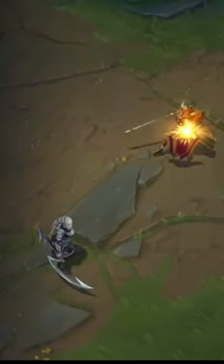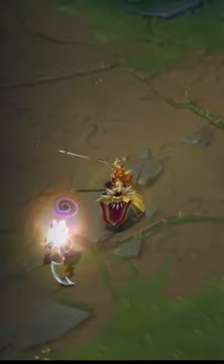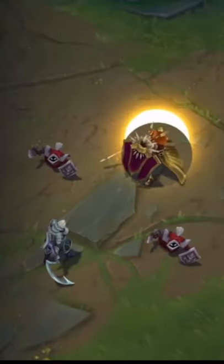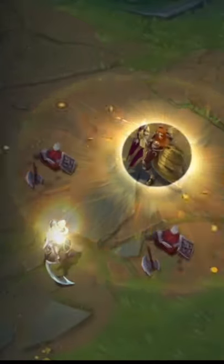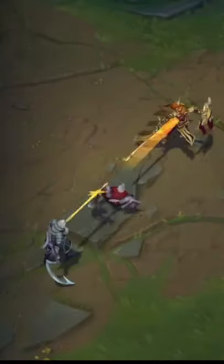Her Q: she gets an empowered auto-attack, and when she hits the enemy, they get stunned. Her W: she gains a bunch of resistances and then does a blast. And then for her E: she throws out a projectile, and when it hits, she gets pulled to it and it snares the enemy.